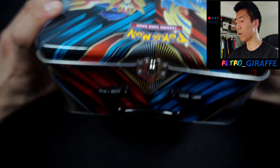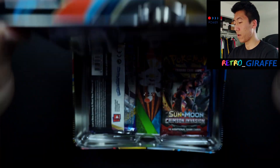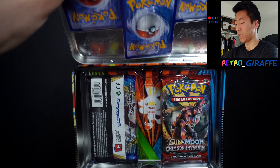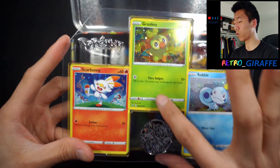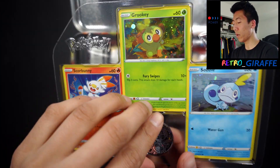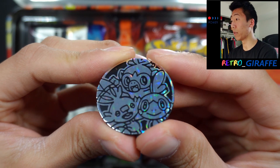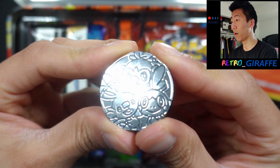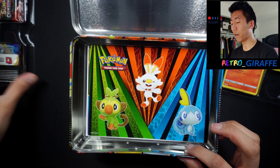Let's unbuckle this and open it up. We are greeted with the promo cards right here — a Scorbunny, Grookey, and Sobble. We also get a coin. Let me give you guys a better look — it's a holographic coin featuring the three starters: Sobble, Grookey, and Scorbunny. On the back it's just black with the Pokémon logo.